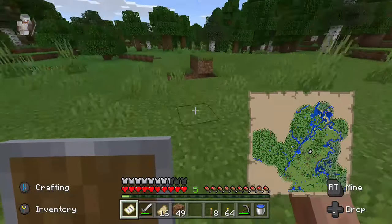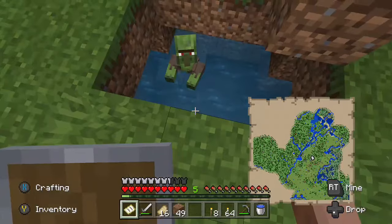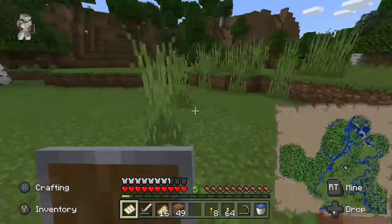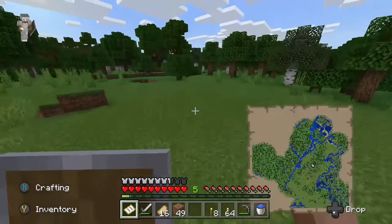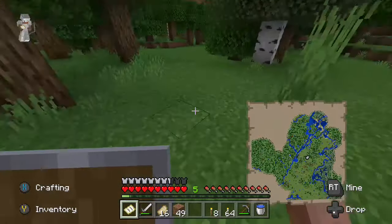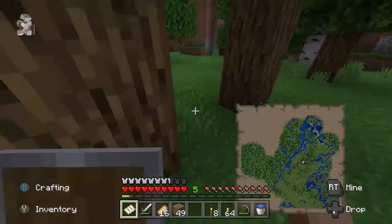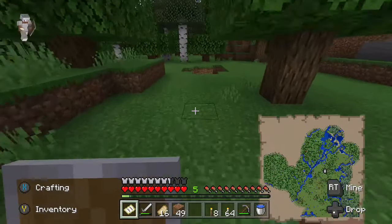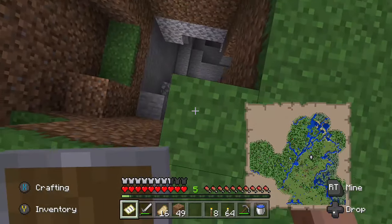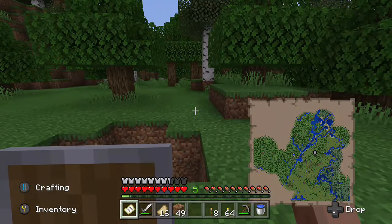There's a baby chicken. Wait — a zombie villager. Yeah, I think all the villagers in my village died. I had to kill the iron golem that was there because I accidentally hit a villager and it wouldn't stop attacking me, and I didn't want to die. Just over there — that is a deep cave.